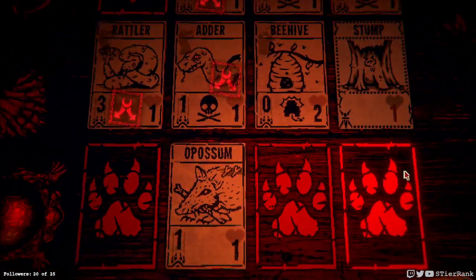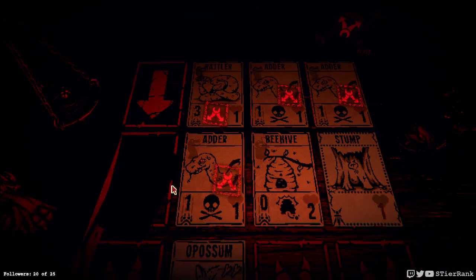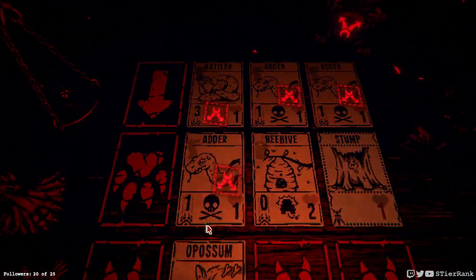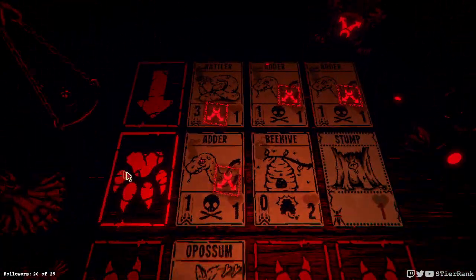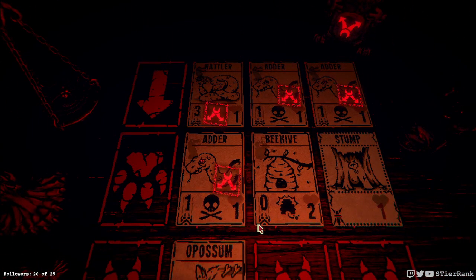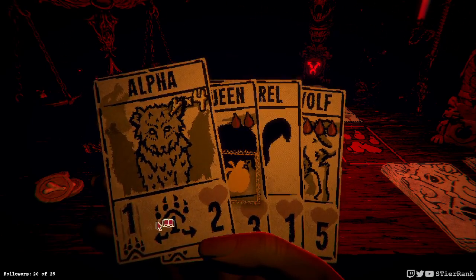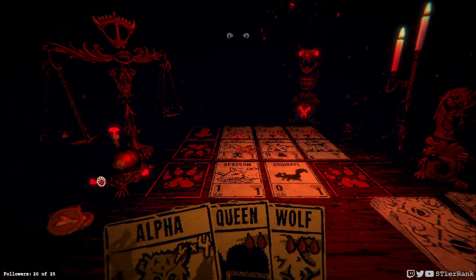We could kill the rattler and the possum would stay on for another turn. We've got to get something down — we don't have any pelts. I guess squirrel would prevent that rattler from winning. However, I guess I would just be able to get the alpha down, so let's do this for now.